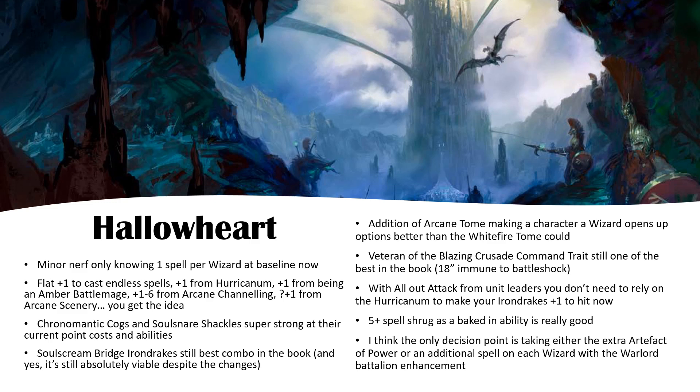In addition to that built-in plus one to cast, you're typically getting at least one from the Huracanum. You can probably get one from being an Amber Battlemage as well. You get between one and six from Arcane Channeling. You can get one from Arcane Scenery. There are all these separate buffs that you can stack to your casting ability, and I think you should be doubling down on those if you want to have a strong magic phase.